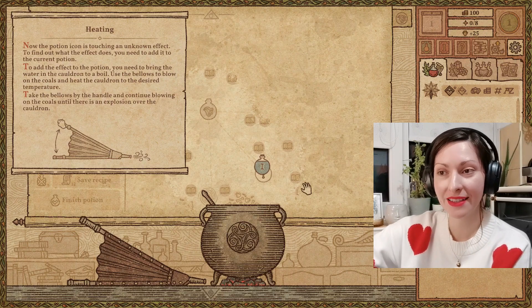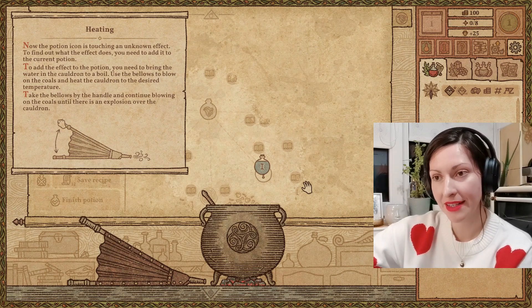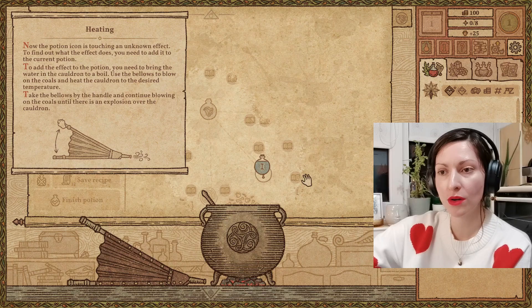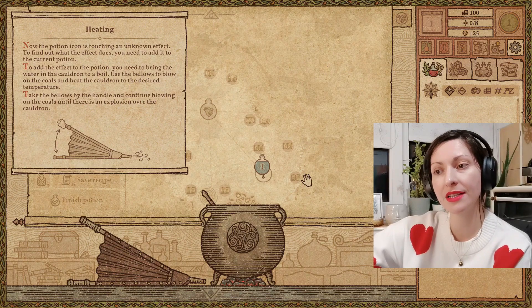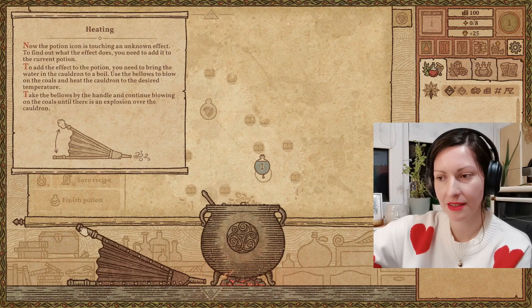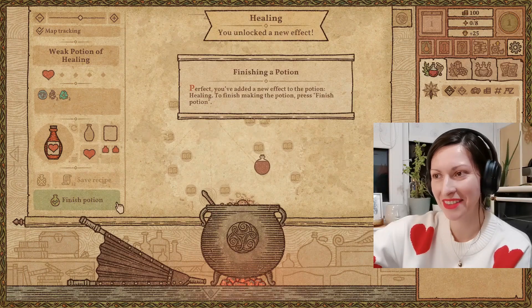Heating. Now the potion icon is touching an unknown effect. To find out what the effect does, you need to add it to the current potion. To add the effect, you need to bring the water and the cauldron to a boil. Use the bellows to blow on the coals and heat the cauldron to the desired temperature — continue blowing until there is an explosion over the cauldron. So this means we get to manhandle this. I love that effect.